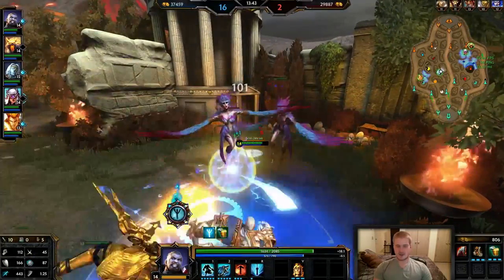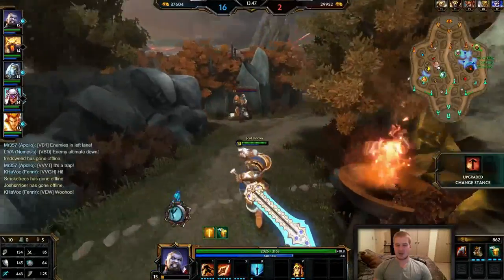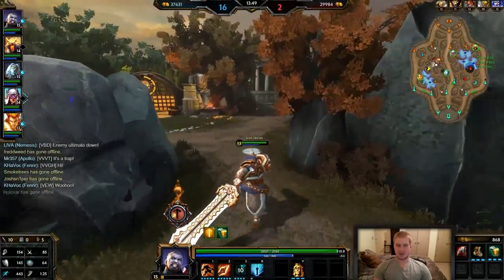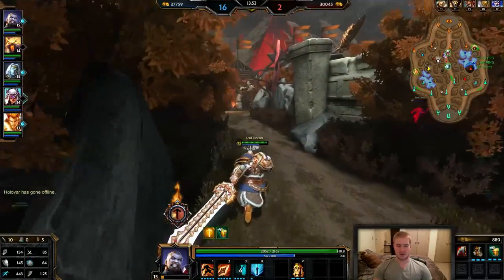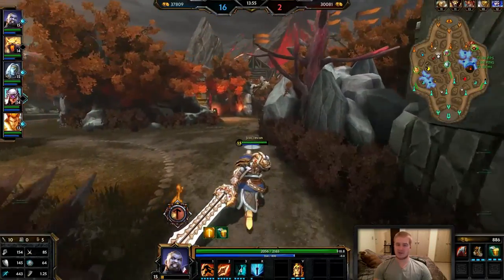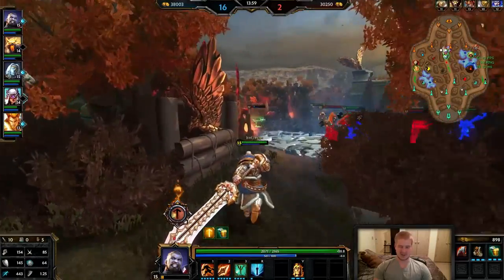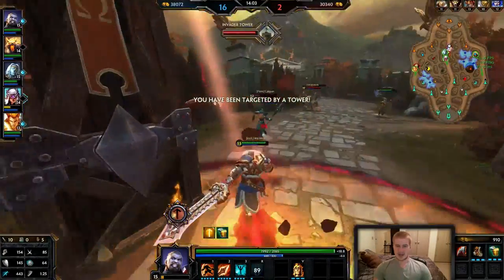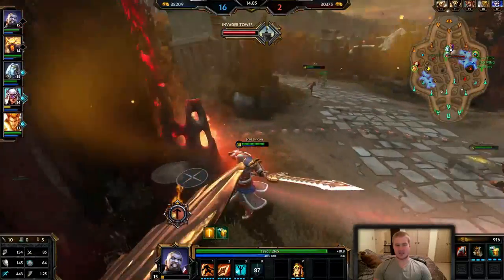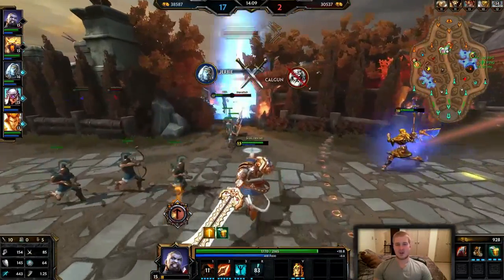Mid harpies spawning soon and we have complete control. This also gives me a chance to get my heal off — I'm at full hit points and can do whatever I want. My three is getting towards max rank, which means I'm getting 40 physical power from it, or around 32 defenses — which is crazy.